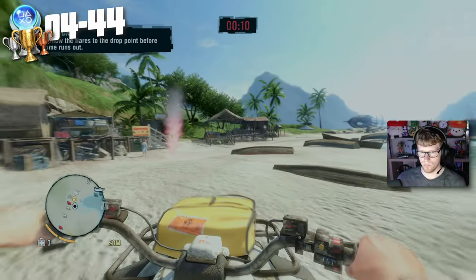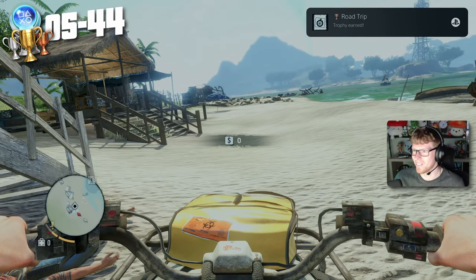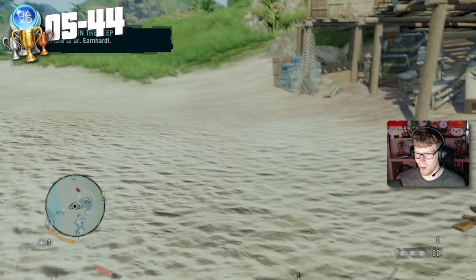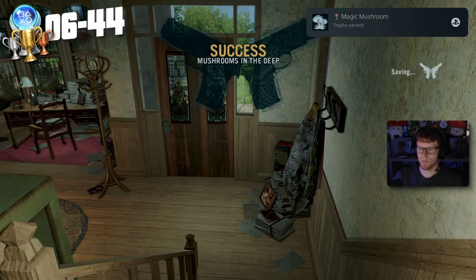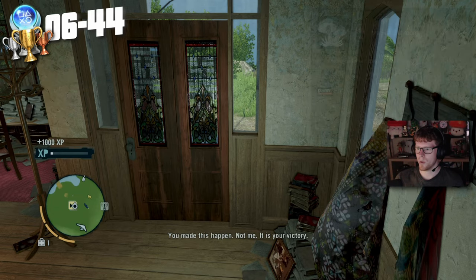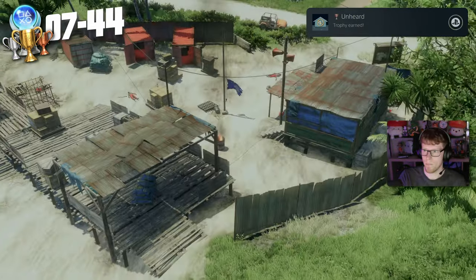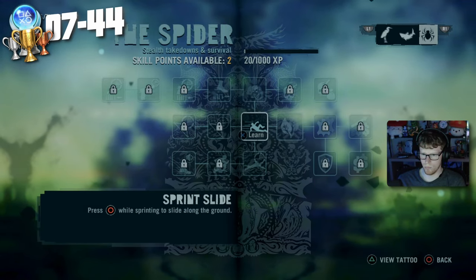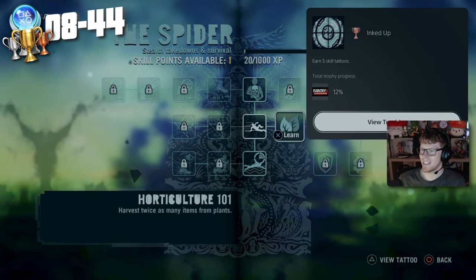Bagged and Tagged — complete a Path of the Hunter quest. Next we get the trophy for taking out a wanted enemy: Cold Blood. Then we get another random trophy: Road Trip — complete a supply drop quest. We complete the next story mission, save our friend, and pick up a trophy: Magic Mushroom — return to the doctor with the cave mushrooms. On the way to the next mission we take out a camp without the alarm going off: Unheard — liberate an outpost without triggering an alarm.